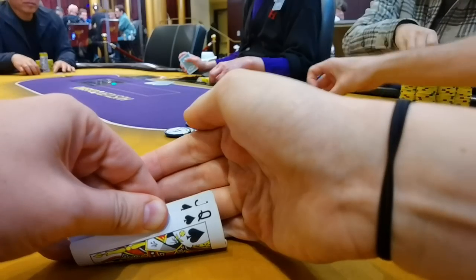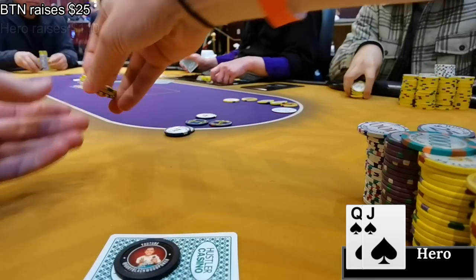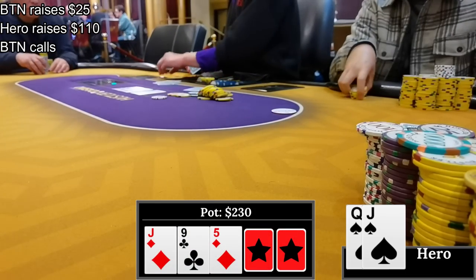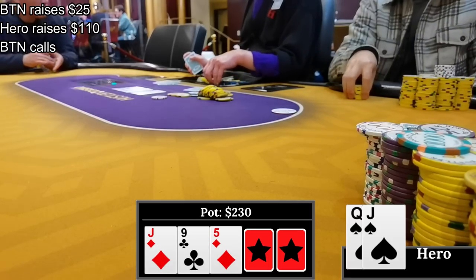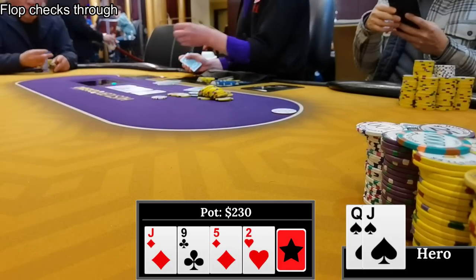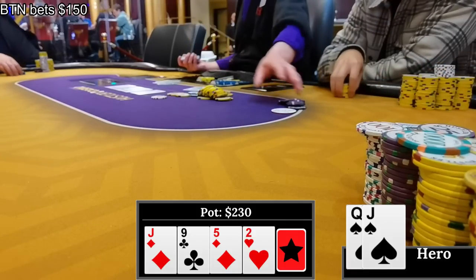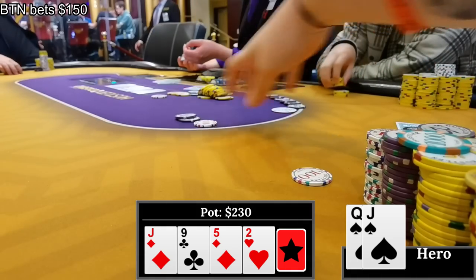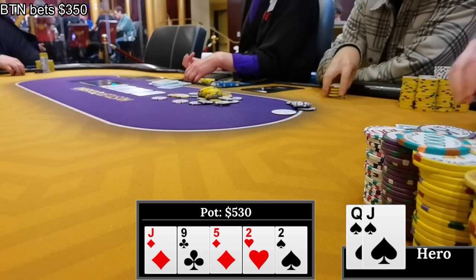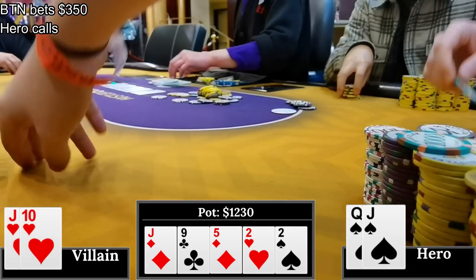Last hand of the session - we're now four-handed. A pro on the button opens to $25, I make it $110 from the small blind with queen-jack of spades, he calls. We go heads up to jack-9-5 with two diamonds - not a great flop, so I check and he checks back. The turn is an offsuit deuce - I check again sneakily. He bets $150, I put on my best 'I have ace-king and don't love it' face and call. The river is another deuce - very clean run out. I check, he bets $350, I make a quick call and he announces 'jack is it' - ace-jack? King-jack? Nope - jack-10 for a worse kicker. I drag in my final pot of the day.